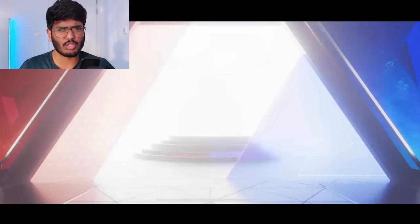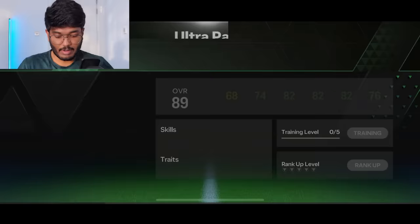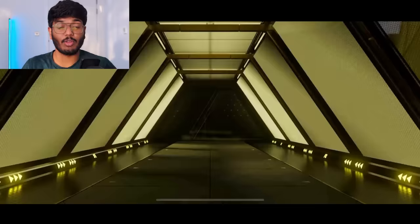Fifth pack — Croatia, Brozovic, 89 OVR. He's going for 7.13 million coins but doesn't sell in the market, so that's basically a dead pack. We got some gold cards and 1 million coins, nothing spectacular. Moving on to the sixth pack — it's an icon this time, let's go!